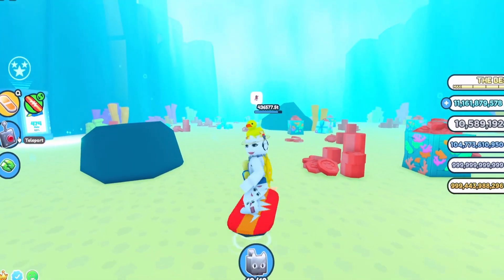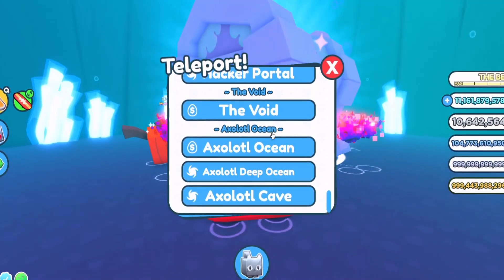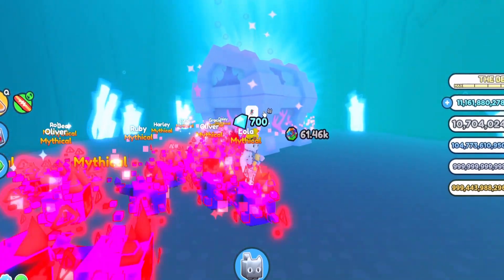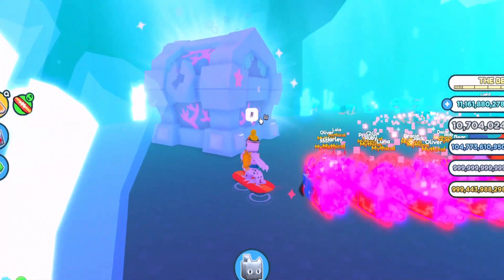Firstly, click on teleport and teleport to the axolotl cave, or you can use your hoverboard and move all the way to here. As you can see, this is the chest right here — this is how it looks. If you unequip your pets, this is how the chest looks.